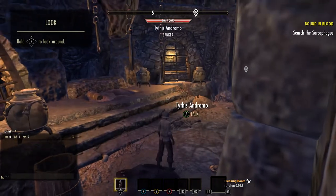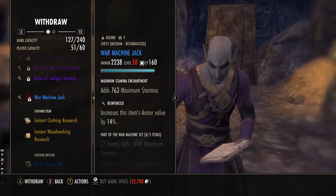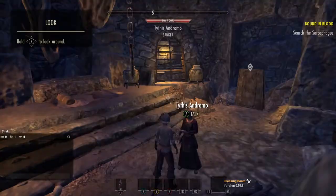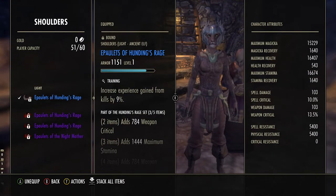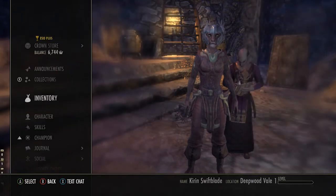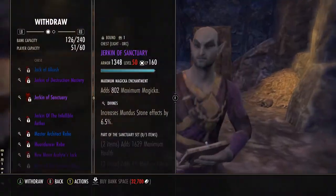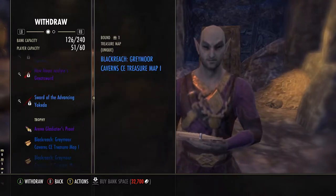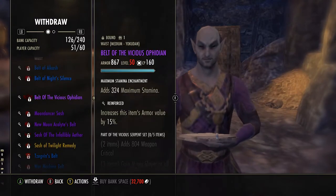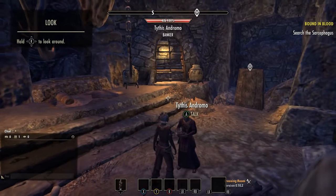One thing to note when crafting your training gear is that you want to also craft your back bar weapon as well as any weapons your character will be using when it's leveled. So for example if you plan to make that character a healer then craft a restoration staff so you can start leveling the restoration staff skills. If you plan to make that character a stamina DPS then craft daggers, bow, and a two-handed weapon and so on.